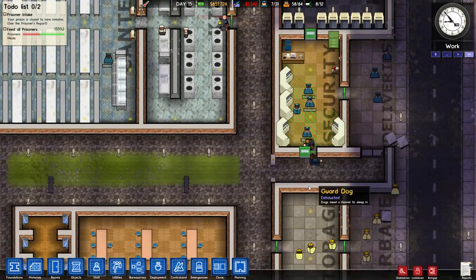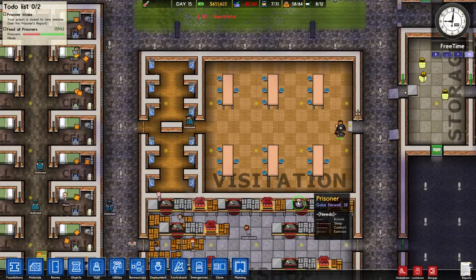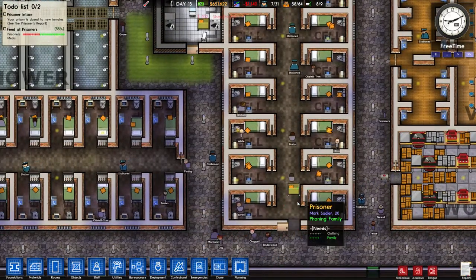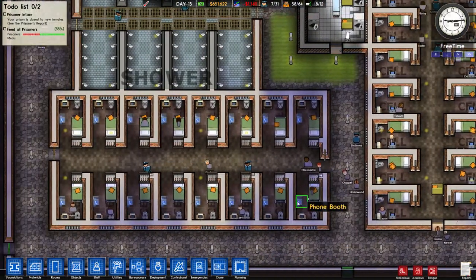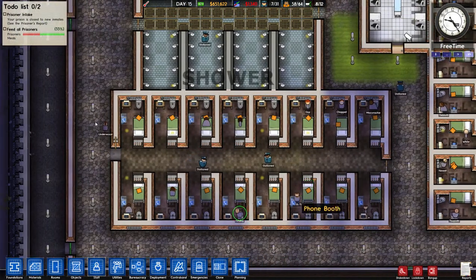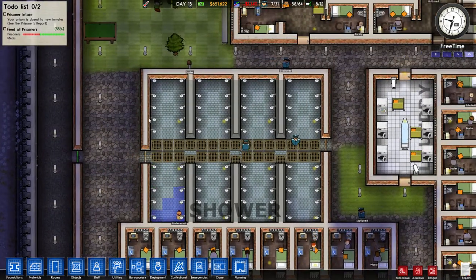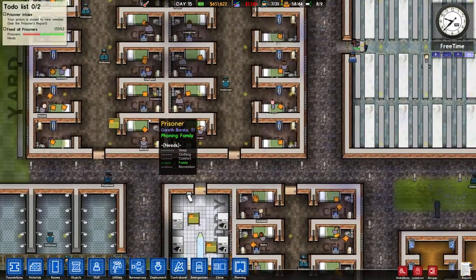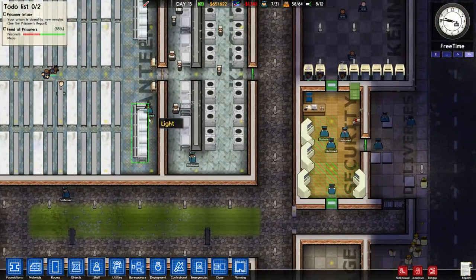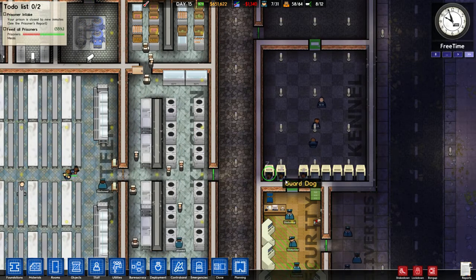You need the extra dogs to be able to cover the search areas when other ones have gone off. Basically you need roughly six dogs for the patrols, so when one's gone there's someone there to take over — because the dogs need to sleep. They've got little green bars and stamina bars.